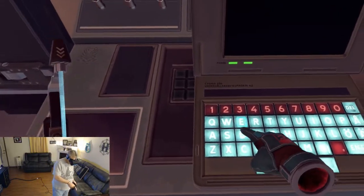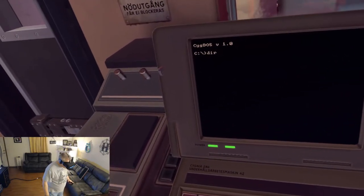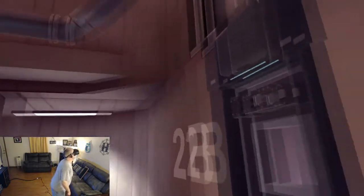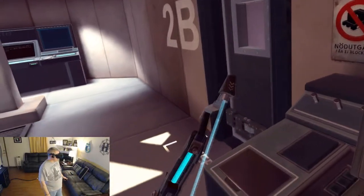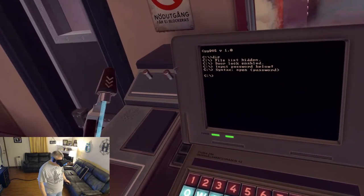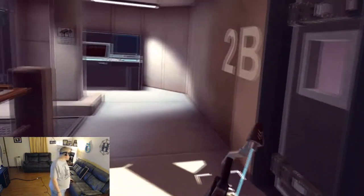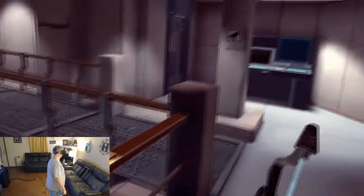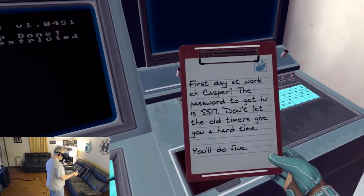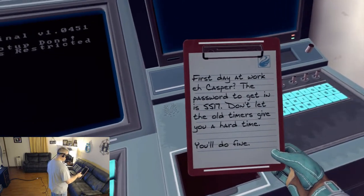More computer terminals. Is this thing got like Google Voice? Hey Google — open directory. No. My Google Home Mini just heard me — I don't know if you guys heard that on mic, but that's awesome. Ballast hidden, door lock enabled, input password below. Open password. So I don't have the password. First day at work, Casper — your password to get in is 5571. Don't let the old timers give you a hard time, you'll be fine.